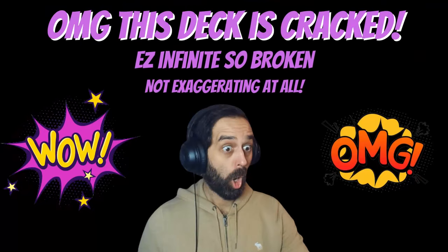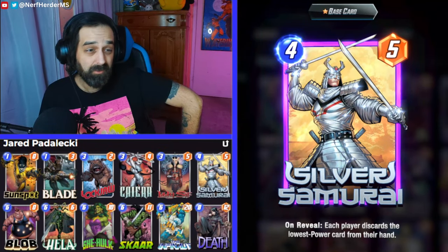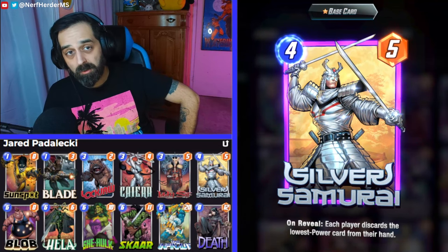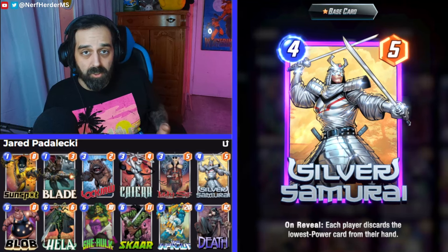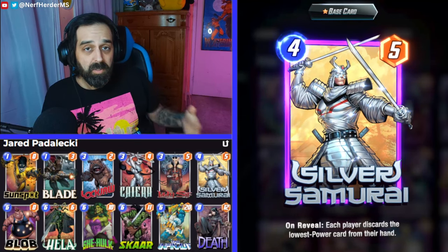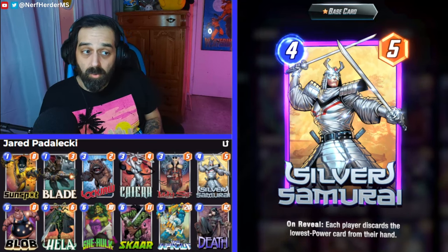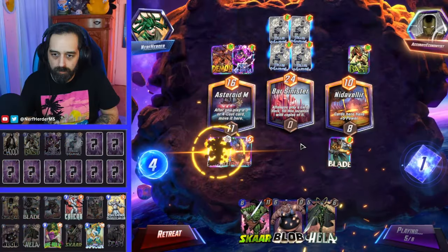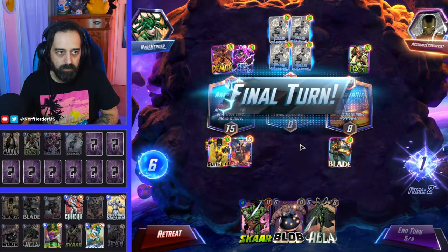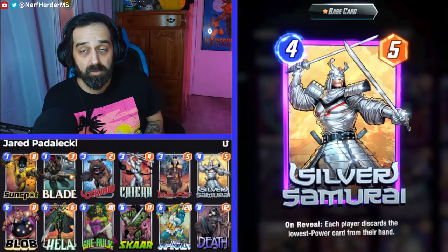Oh my god this deck is cracked. What's up nerds? Pretty sure you're familiar with Hela decks so I'll just go over a couple of the key cards here — some of the weird choices you might have questions about. First up is Sunspot. He's basically there to fix our bad draws. Without America Chavez to make Lockjaw being played early more frequent, Sunspot is there to soak up that extra energy whenever we have crummy draws. Also he's quite good with She-Hulk and Scar.